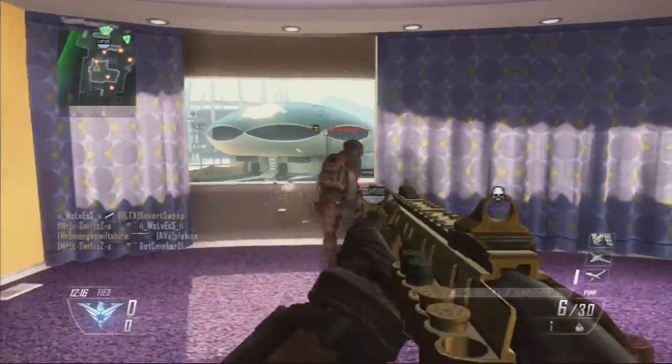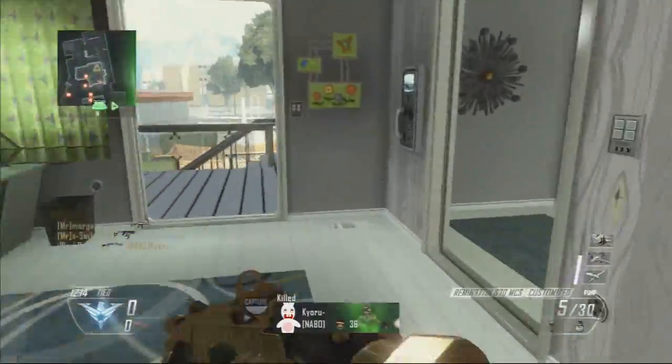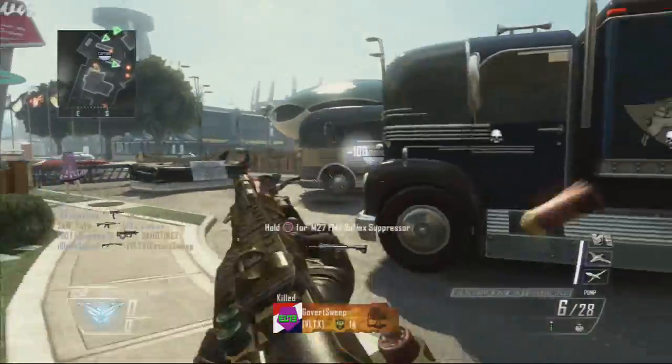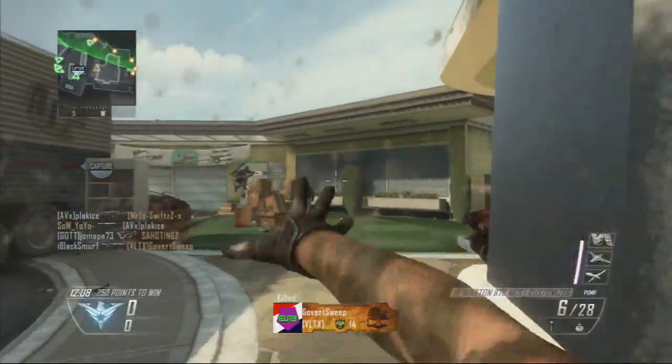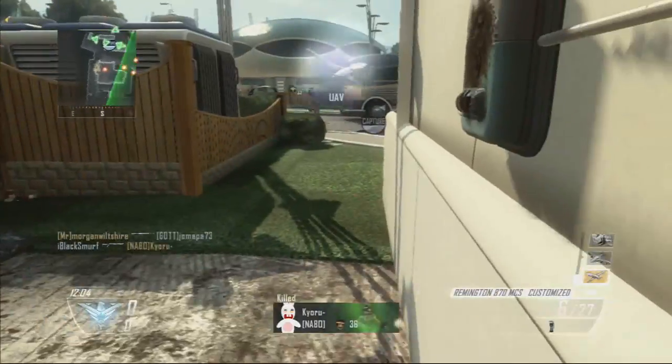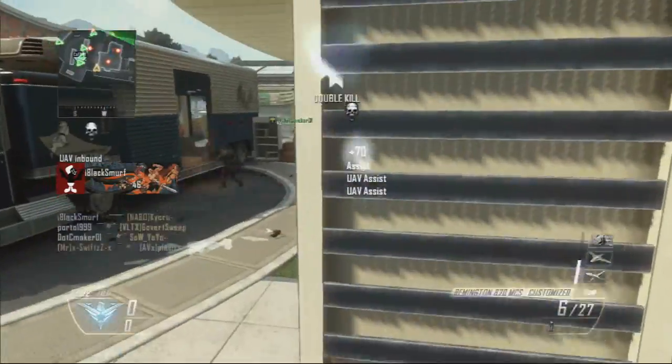I got the golden shotgun, which I actually thought was the Stakeout from Black Ops 1, but apparently it's not. It's called the A70 MCS, but it's also known as the Remington, and that's why I'm going to stick to calling it the Remington because that's much easier to say.